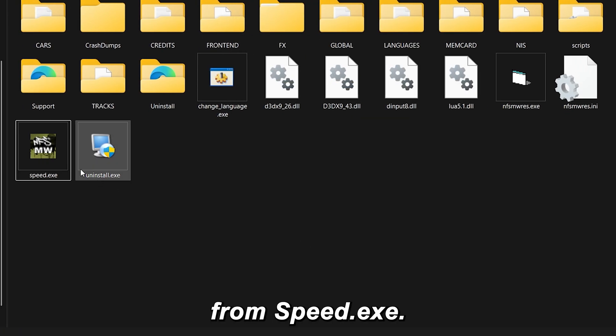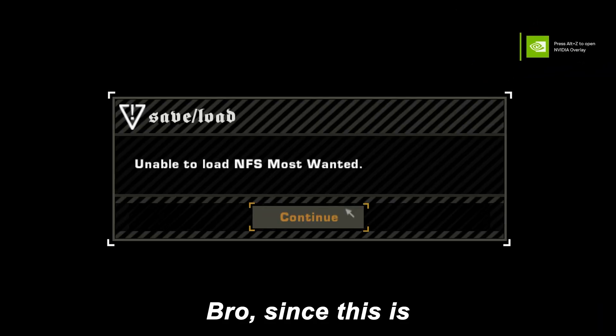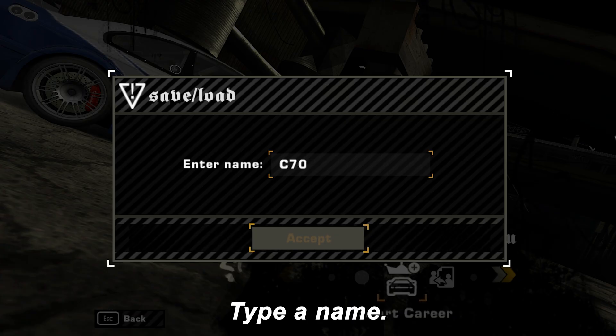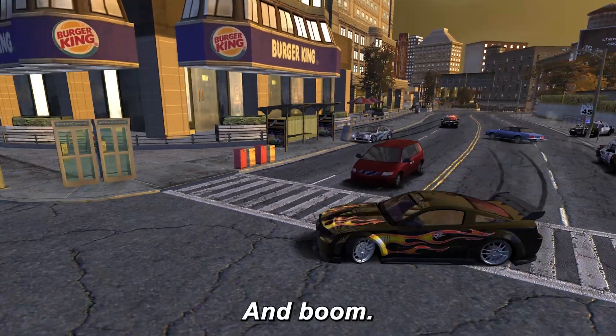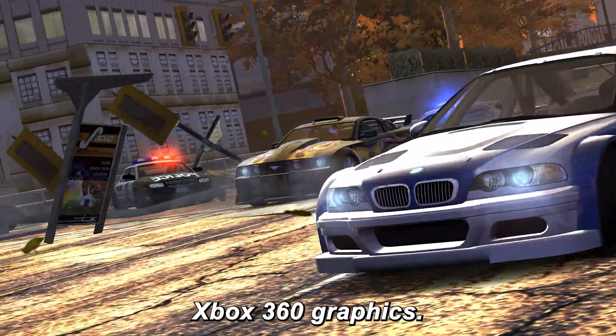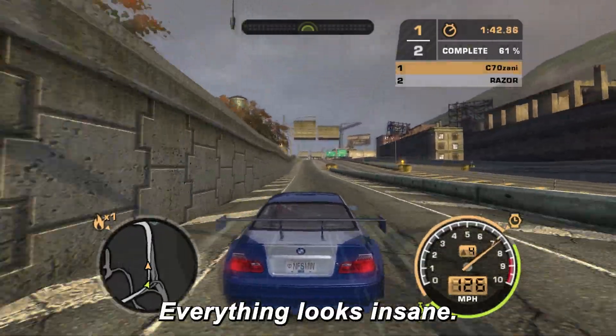Now launch the game from Speed.exe. Step 6: Test the game and create a new save file. Since this is a big mod, the game will ask you to create a new alias — type a name, start a new career, and boom. Now you'll see the mod running with full Xbox 360 graphics. The sky, the lighting, the reflections — everything looks insane.